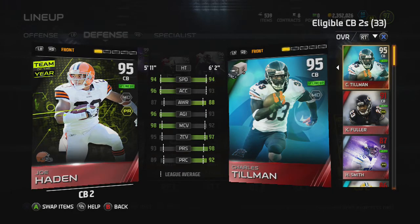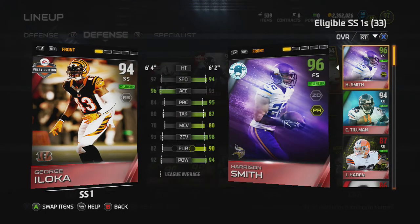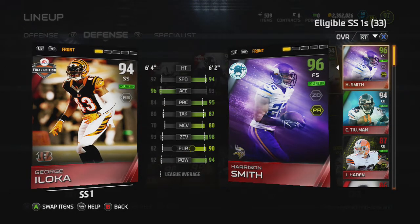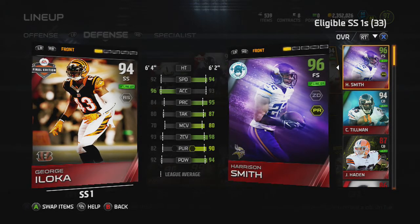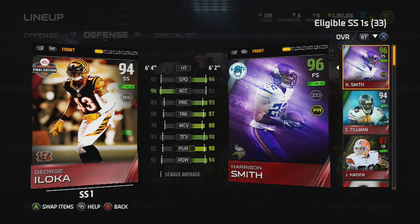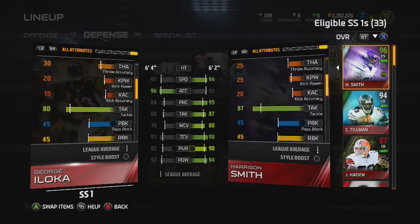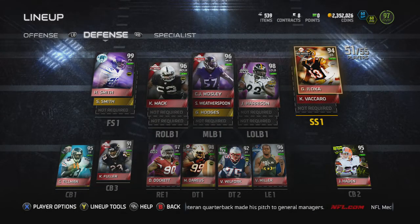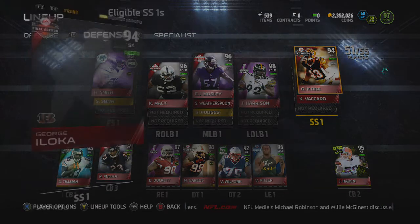My last video I mentioned I have a really good budget safety — this guy goes for about 20k. A lot of strong safeties that aren't 150k don't have good zone, but this guy is kind of a medium between zone and hit power. I really like his acceleration and his six-four height. He has 93 zone — a lot of safeties have low 80s zone — plus 92 hit power, 81 catch, 91 jump, and 80 tackle. If you don't want to spend 110k on a 97 like Ronnie Lott, I'd definitely recommend George Iloka — 94 overall on the Bengals.